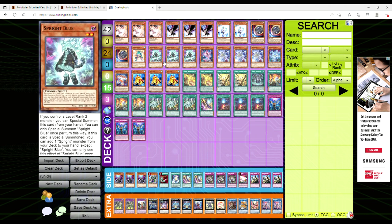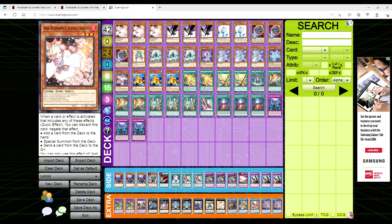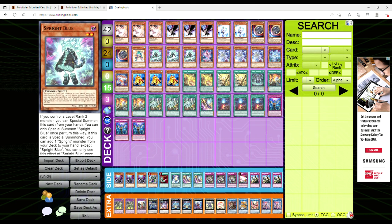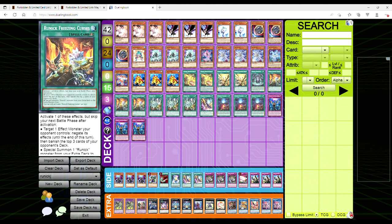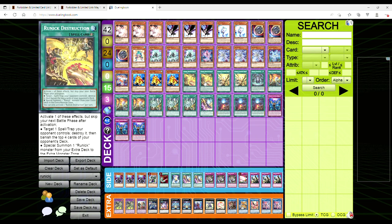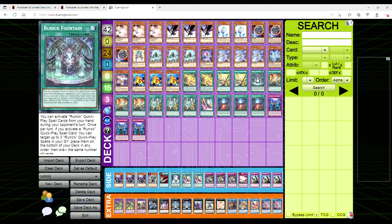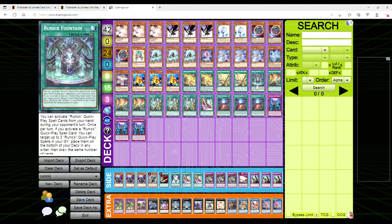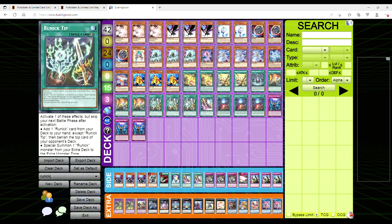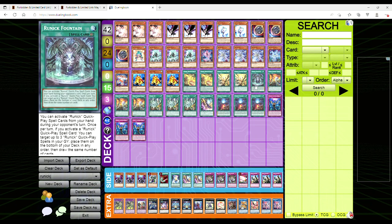But if you can't get there with Mystic Mine and everybody is prepared for it, you're going to have a hard time. For me, even though I'm kind of taking a break from competitive play after that rough regional, if I had to pick up a competitive deck I would pick up Runic Spright — play Spright, throw in a Runic engine, and go off to the races. The Runic engine is just supplemental: if you don't open perfectly with Spright, you can use the Fountain, play two to three Runic spells, put them all on the bottom of your deck, and draw three new cards. You can't tell me drawing three in 2022 is bad.